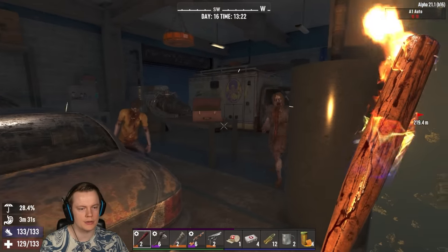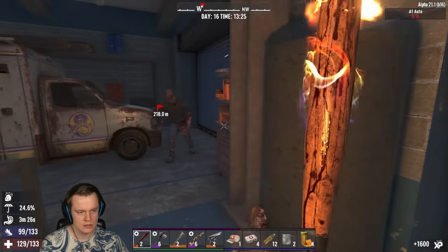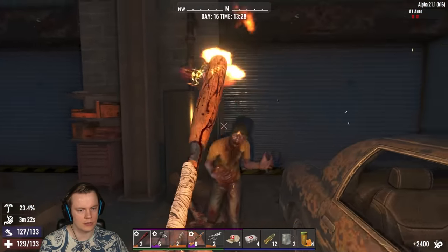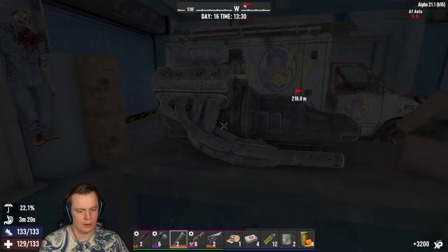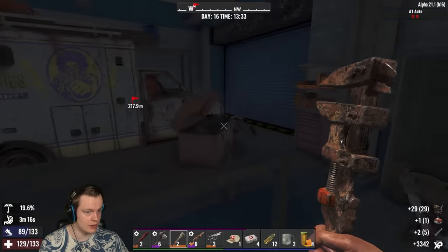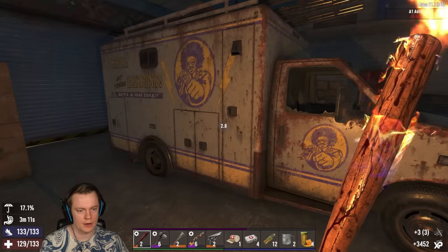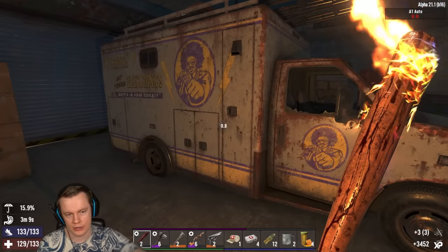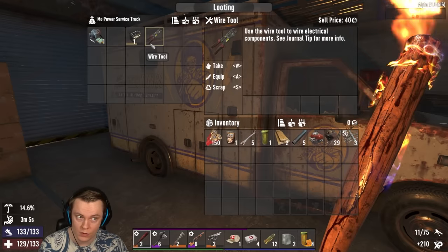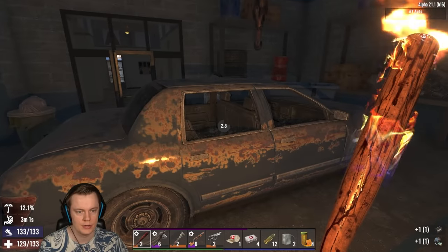Maybe I can dismantle this engine and get an engine. Absolutely blasted. I think my bicycle should also have some inventory. I can — I just got an engine. I already have an engine, but that should be useful for something. Could obviously also deconstruct these vehicles here. A car battery?